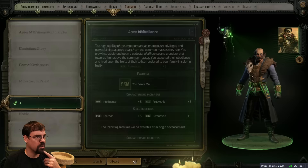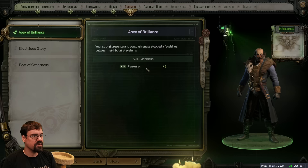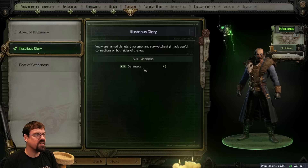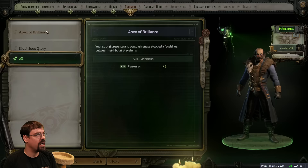Triumph - I guess this is what made us famous. 'Your strong presence and pervasiveness stopped a feudal war between neighboring systems' - Persuasion 5. 'You were named planetary governor and survived, having made useful connections on both sides of the law' - Commerce 5. 'You had a rival noble's house reputation destroyed and its members exiled from the sector' - Origin 5. Let's do Apex of Brilliance. This is definitely going to be a persuasion run.